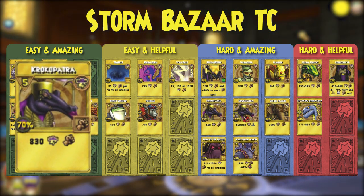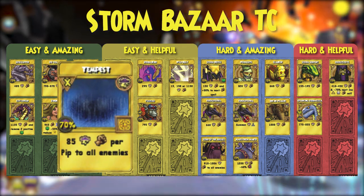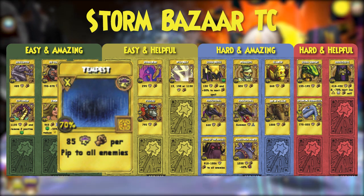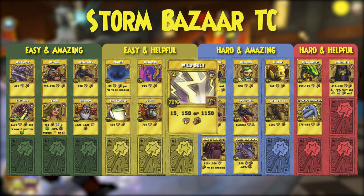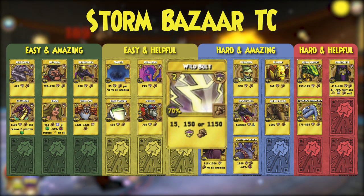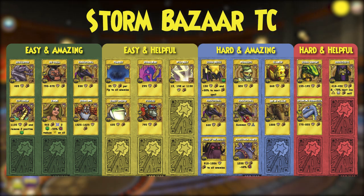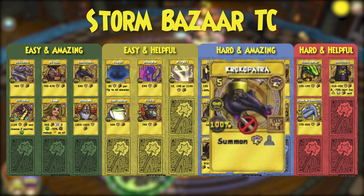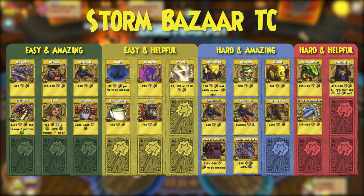I found 5 pip Crocopatra to be especially helpful. Tempest is an interesting one — there's no telling how many pips you will have by the time you're able to hit. Using it in your deck makes it difficult to plan, but there's no problem adding a few. Wild Bolt is a fun spell, but you can't count on it to do any damage, so I'd just leave those out. The one pip hits can be used to counter spells like Athena, but otherwise I don't see any reason to carry them. Rocket Stove doesn't really do enough damage to be helpful, so I don't see it being useful here.